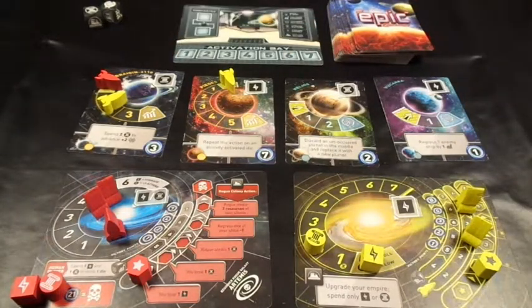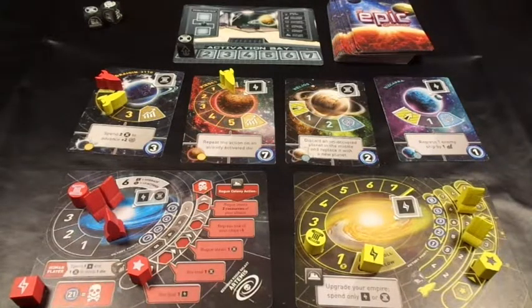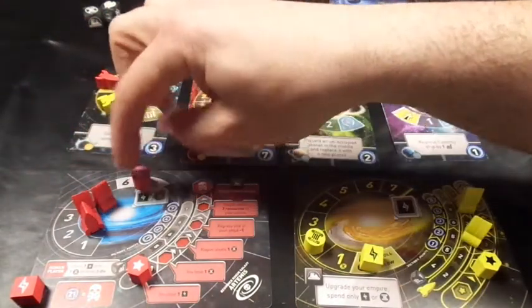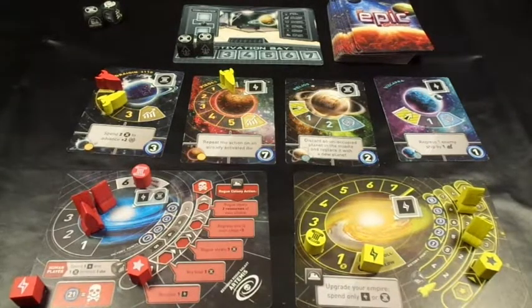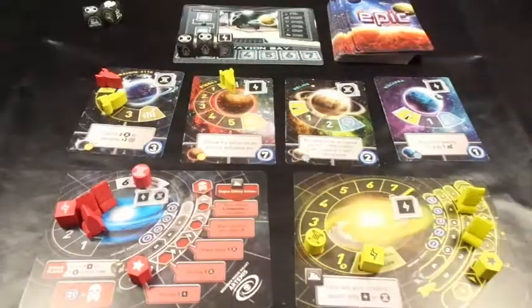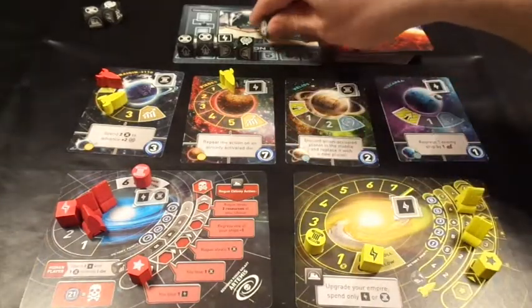Artemis' turn: die number one is culture, so he generates four culture - off to a good start. Die number two is another culture, generating four more - he can only have a maximum of six at any one time. When he maxes out, at the end of the turn he gets another go with three extra dice. Die number three is energy and he gains three since he has three rockets on energy spaces. Die number four is diplomacy - wasted. Die number five is another diplomacy - wasted.